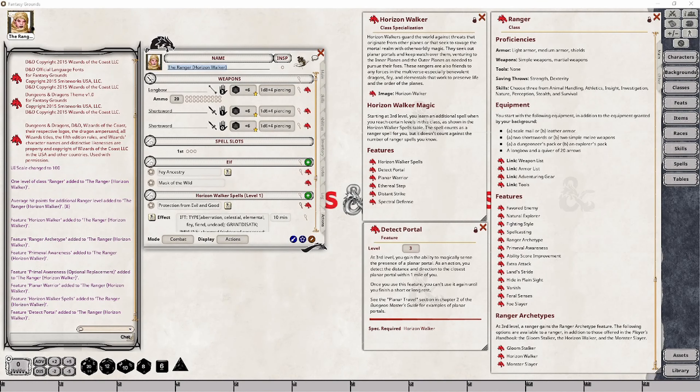You will learn two things from Detect Portal: the direction the portal is in, and exactly how far away it is, as long as you are within that one mile limitation. So if it's a thousand feet away, you will know it's a thousand feet to the northeast, for example. If there's a vertical elevation involved, you will also know how high up you need to go to reach it. However, this feature has one limitation — you can only use it once per short or long rest.